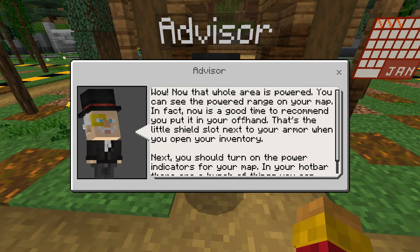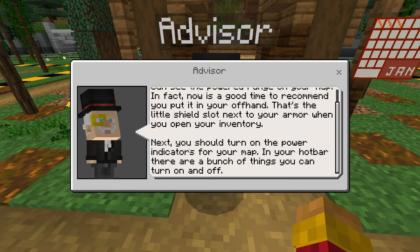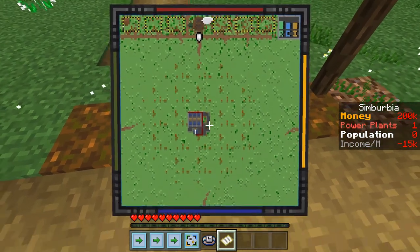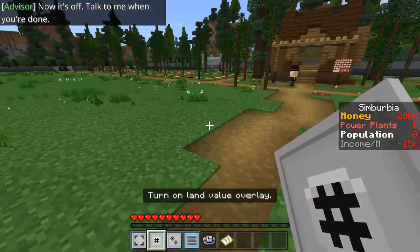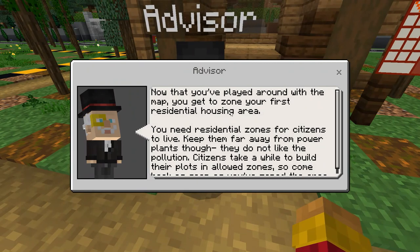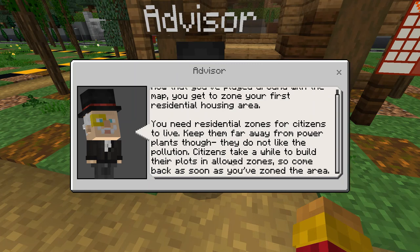'In fact, now it is a good time to recommend you put it in your off hand — that's the little shield slot next to your armor.' I know that, I'm not a noob. 'Next you should turn on the power indicators for your map and your hotbar, there are a bunch of things you can turn on and off.' I think all this area with the lines on the map is powered. I turned the power on my map on and off, now talking to this guy again. 'You get to zone your first residential housing area. Keep them far away from power plants though — citizens do not like the pollution.'